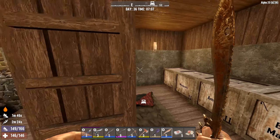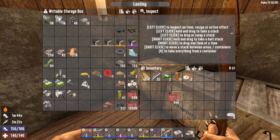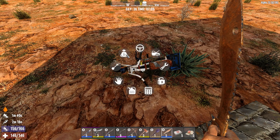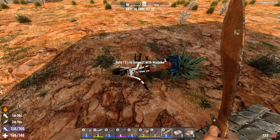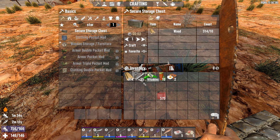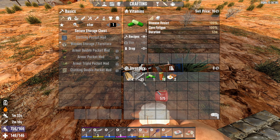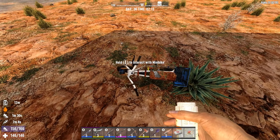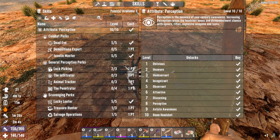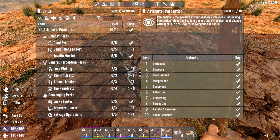We probably should bring a little extra fuel with us just in case. This one is empty though. Let's take one vitamin now and drink a red tea. Oh yeah, I also have skill points available so we need to do something with this.